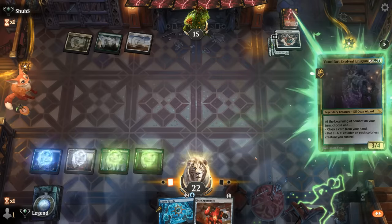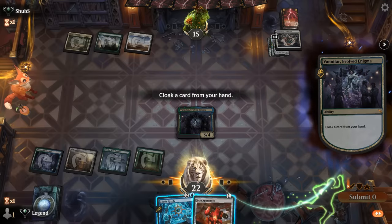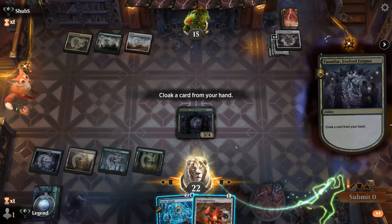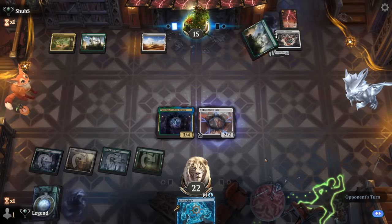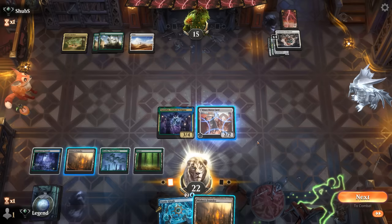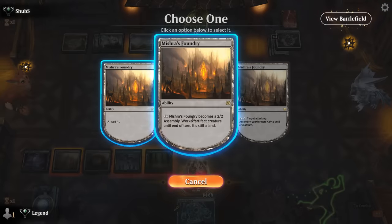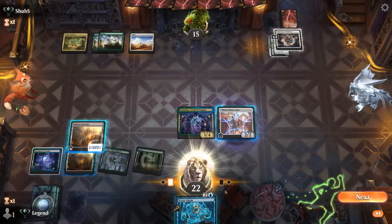I could just go Vanifar, cloak Apprentice. Zoetic Glyph is not going to have any targets outside of maybe Mishra's Foundry, so I could also get rid of it — but if I topdeck a Gingerbrute it might still work out. Opponent passes — is this a Wandering Emperor maybe? A few ways we can play it. I think we animate Mishra's Foundry times two. Could also pump the Mishra's Foundry but I think we prefer getting counters on the other one, so let me go to attackers.